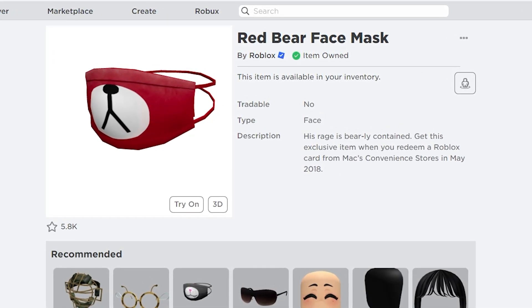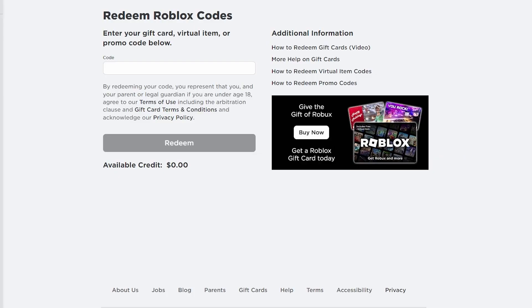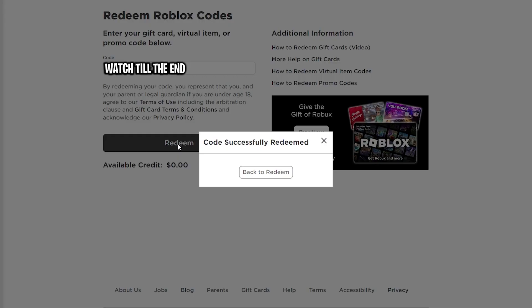After receiving the code, I went to the Roblox 'Redeem Codes' page. As you can see, you enter a gift card, virtual item, or promo code. I went up here and tapped in the code — let me go ahead and type in the code right here.